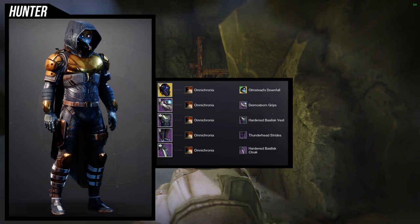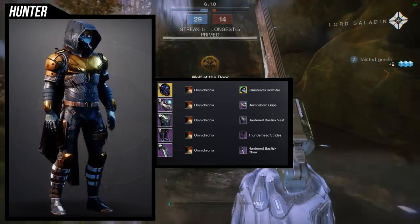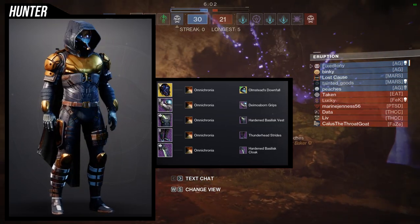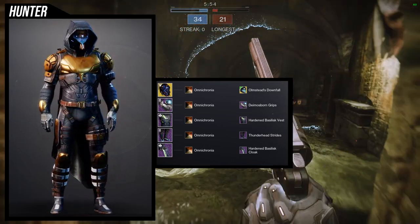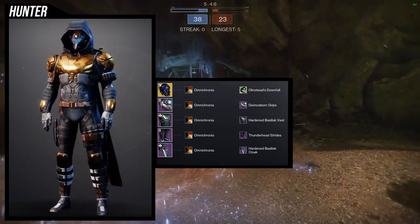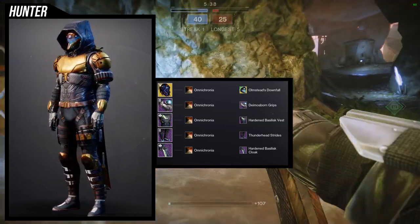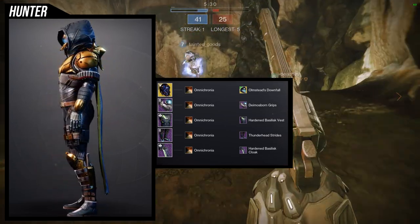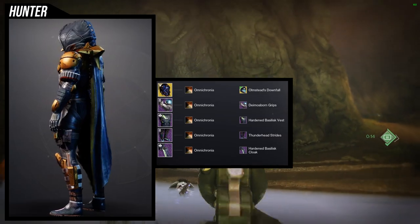For the example set, we're using the helmet, and for the arms we're using Diamond Sporn grips because it's almost symmetrical to the height of the Hardened Basilisk chest piece — they look really cool together. Then Thunderhead Strides for legs, and for the cloak, Hardened Basilisk cloak, just because it's one of my favorite looking cloaks. As for the shader, I'm using Omnicronia because it combines the Hardened Basilisk cloak into one color — the cloak is actually asymmetrical with shaders, but Omnicronia combines it into one uniform look.